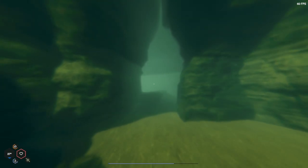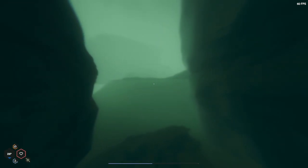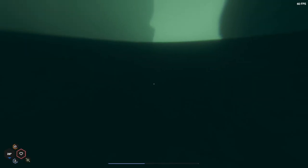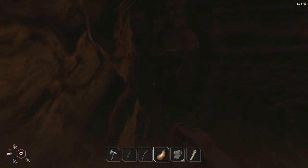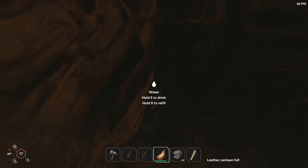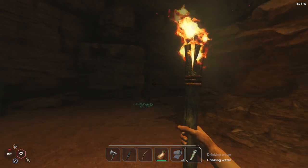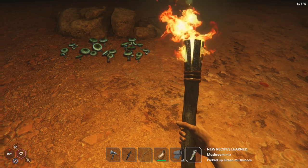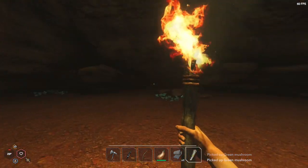We'll make our way along here. Let's put the torch back on and refill that. Then we'll drink from there as well. What's that on the floor? Mushrooms! Picked up a new recipe — green mushrooms. Interesting. There is some stuff in there as well — I thought there would be. Metal as well — pretty cool, I'll take all of that.